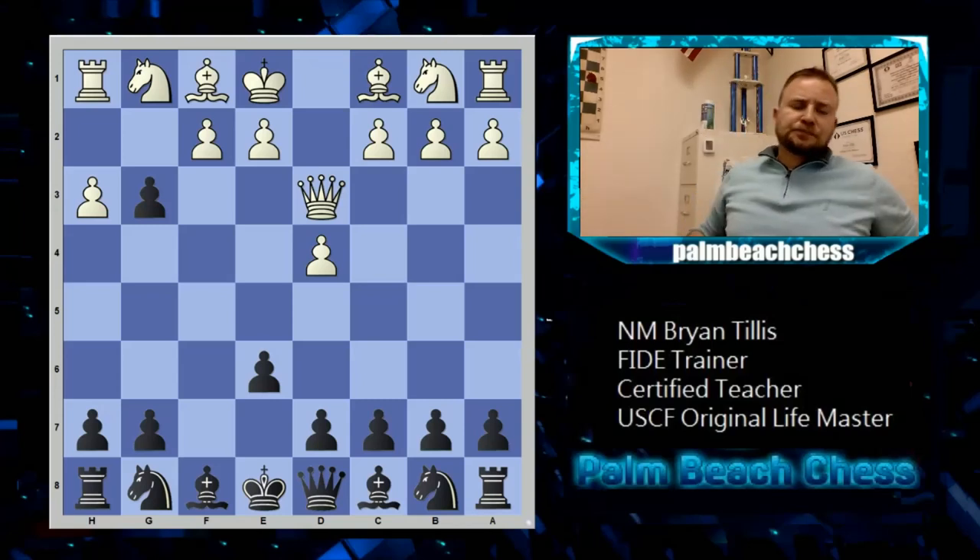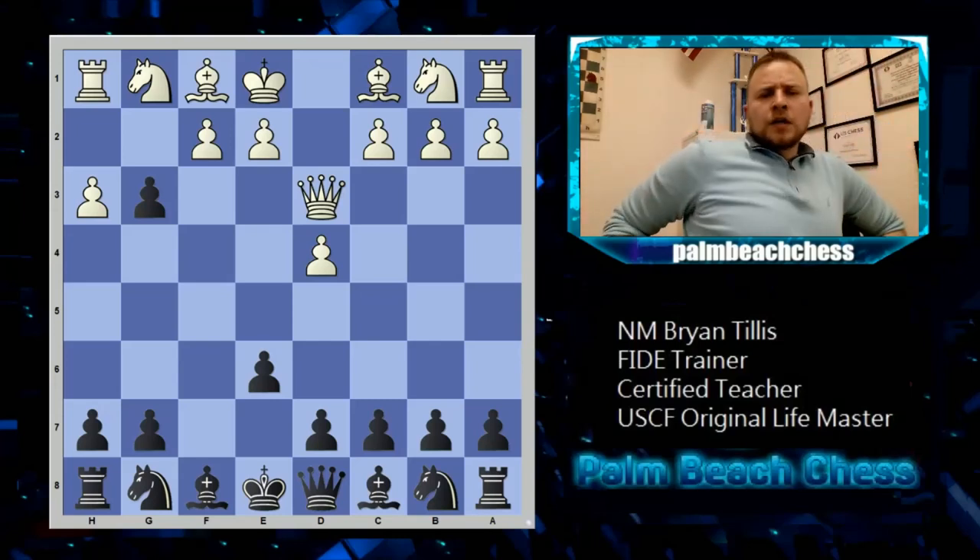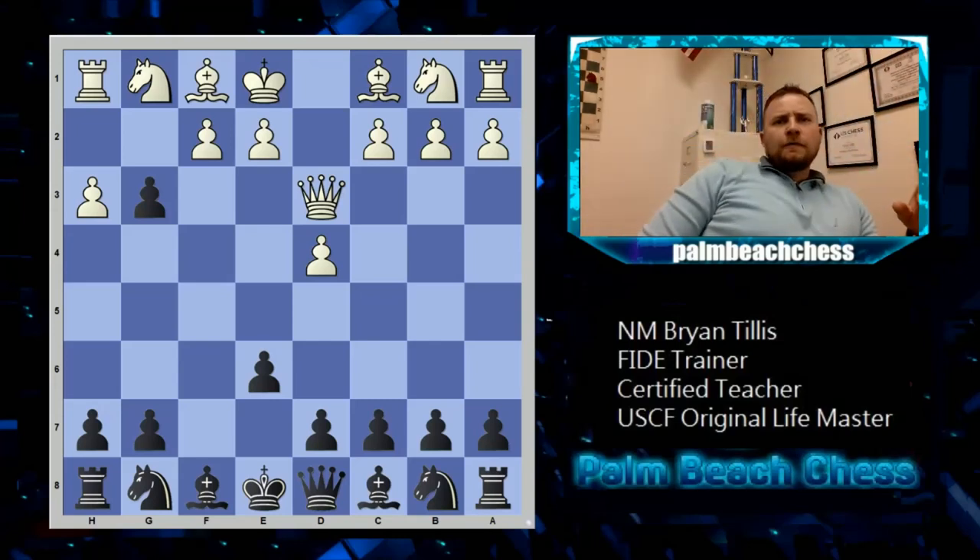That pretty much does it for an overview of some Stonewall Dutch ideas for the black side and aggressive ideas from the white side. Just hitting on the memory markers and touching on some ideas within the opening. We're doing some kind of king-pawn opening for the next one — not sure yet.